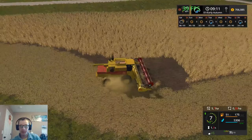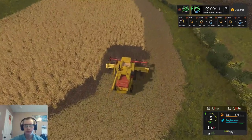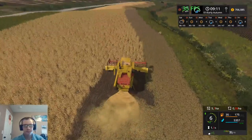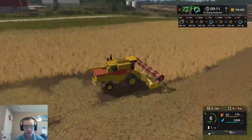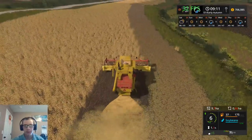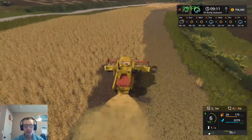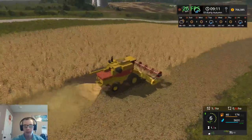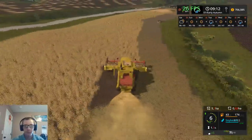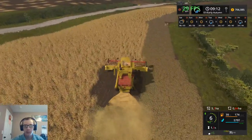Before it was picking up an extra row and now it won't pick up all the way — kind of annoying. That is one thing I find super annoying about headers: one pass it'll take more than its width, and then the next pass you can't get it to take its full width. I don't get why, but I guess that's just how it is in this game.